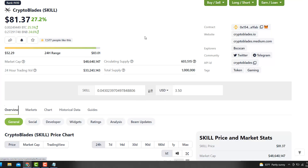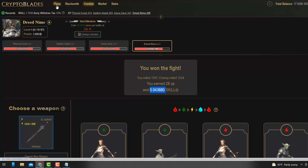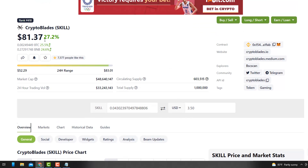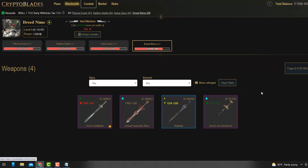That's roughly $84 to $90 a day at current prices with my current levels. Once your level and XP go up, I'm assuming you'll just earn more. The rewards per battle have dropped — it used to pay around 0.8 per win, then dropped to 0.4, so you're getting less SKILL per battle but the price is going up, so you're still earning more in dollar terms. Basically the game is really simple: get a character, match it with a weapon, fight, and repeat four to seven times a day.